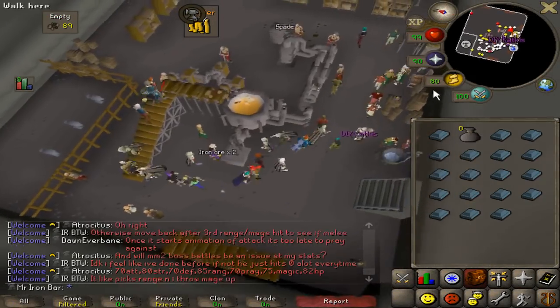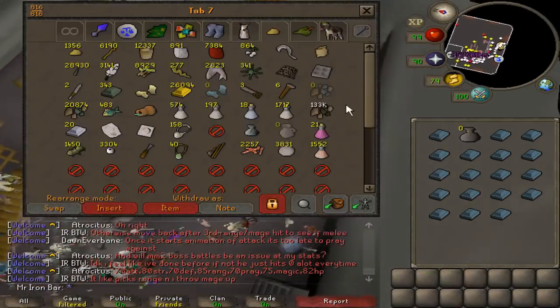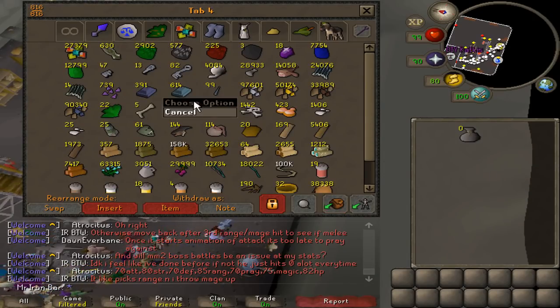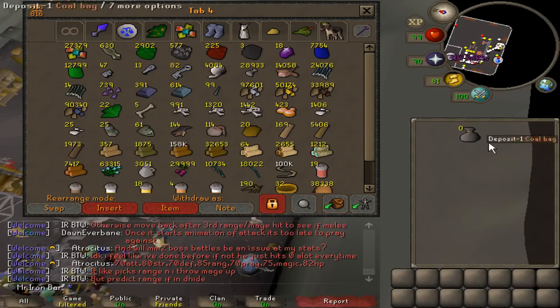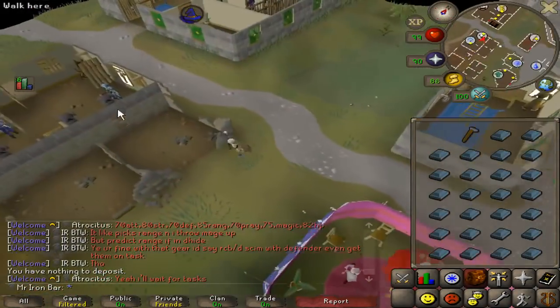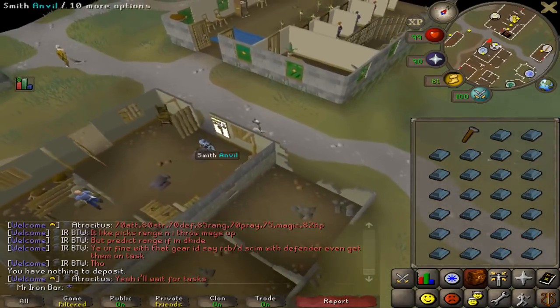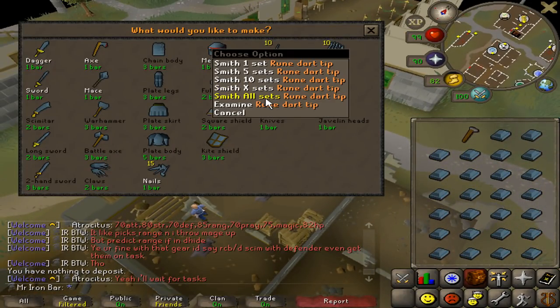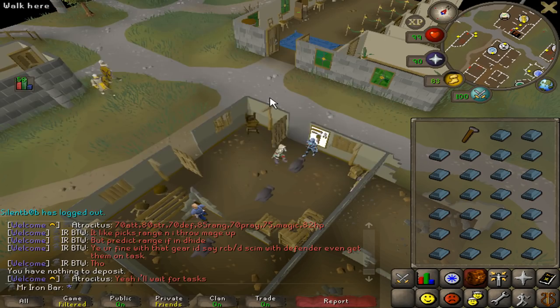Found some time to actually turn my rune ores that I stocked up into rune bars. 614 - awesome, I'm gonna be able to make about 6000 rune darts. I'm so curious to see how the smithing options are gonna work now that they did the remake. Yes, they have the smith all - that's so good.